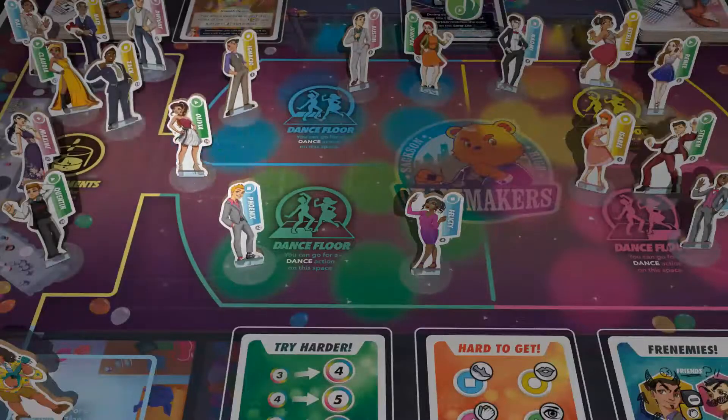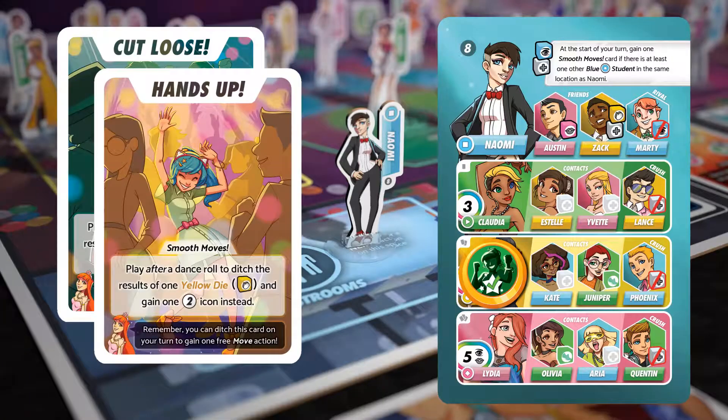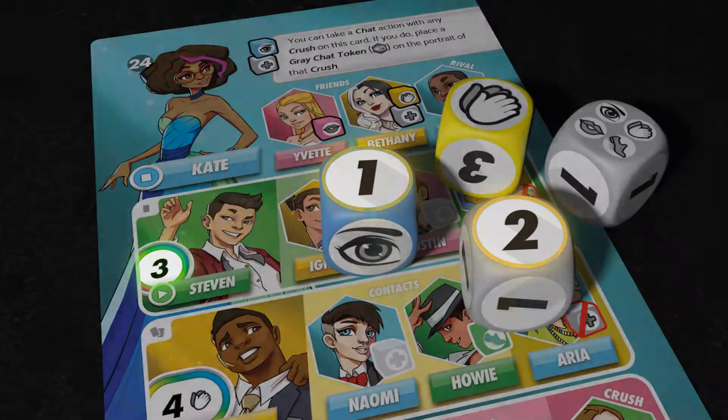You can move around the board, chat up friends, collect smooth move cards, and, of course, hit the dance floor to impress your partners.